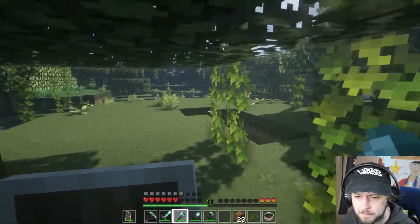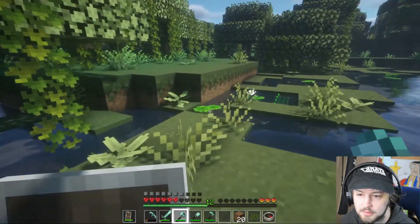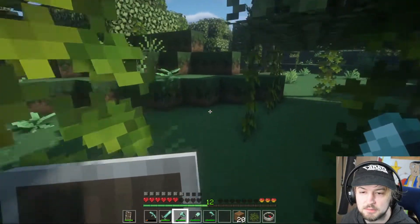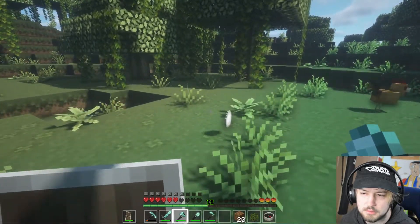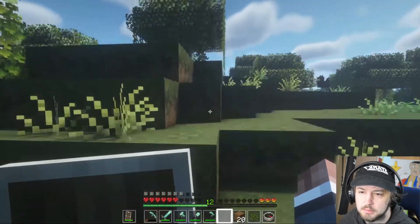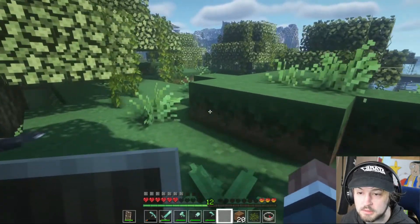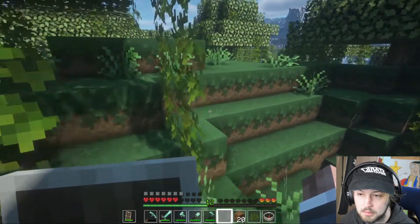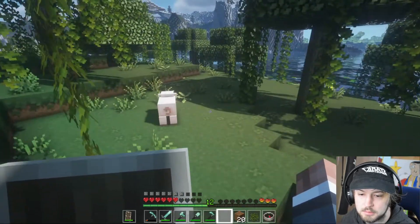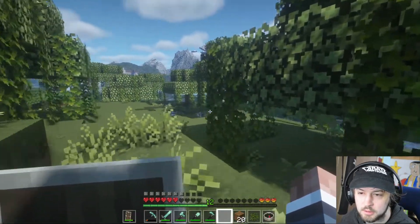I should probably get food so I don't die. There's a cave — no, I'm good on exploring caves right now. There we go — chickens. Oh, it's just a baby chicken. Sad. Does it connect or will I have to get a boat? It looks like I'm going to be making a boat to a... it's snowy over here. Cool.